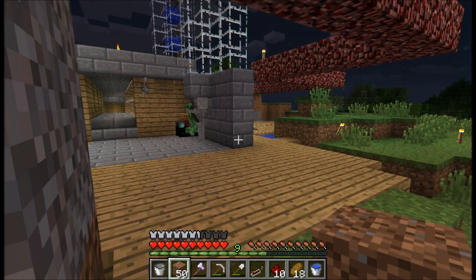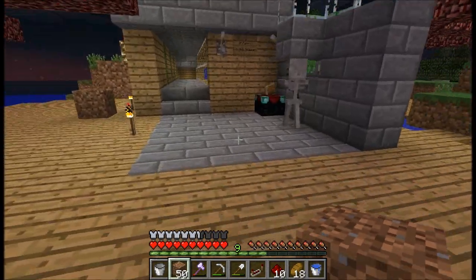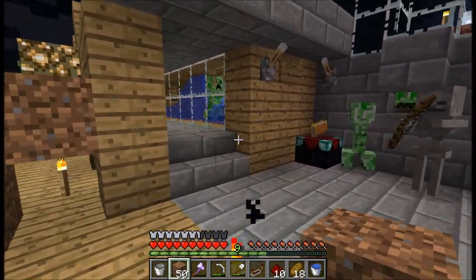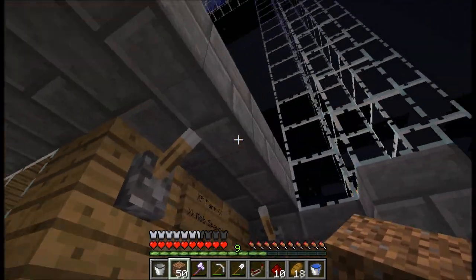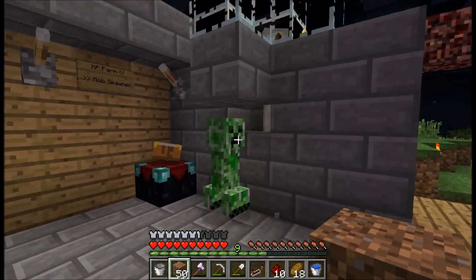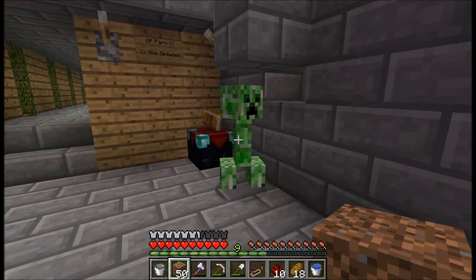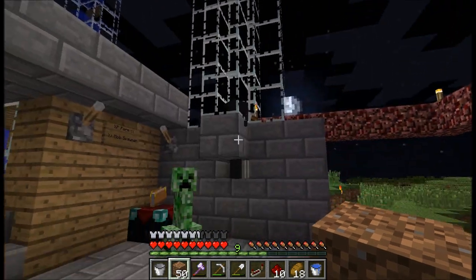Hello and welcome back to another episode on the Hermitcraft server. In the last episode we finally turned on the mob spawner and we built this mob valve system as well. The first one is hooked up to this XP farm, and a few people have pointed out that I could use Hypno's technique to stop the mobs derping around like they are now, but I'm not going to bother with that because 1.3 is just around the corner and it will be fixed when that comes out.